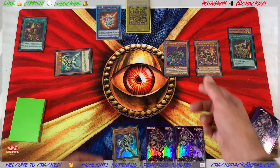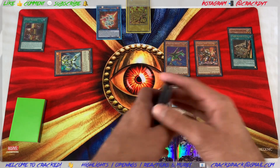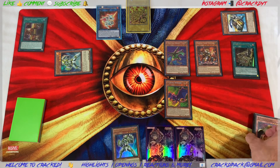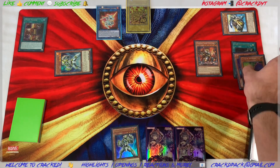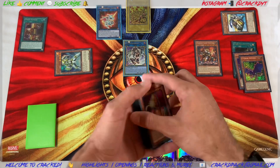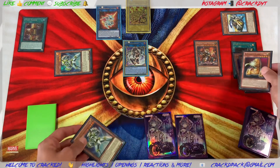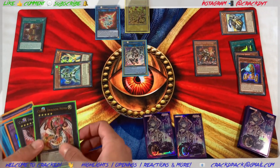Effect of B to unequip Union Hangar, then Union Hangar's effect to equip Union Driver onto B. ABC players know this — Driver's effect to banish itself and equip another piece; we'll equip C. Then C unequips, and you send B and C to make IP Masquerena, triggering B to search out A to hand. Now your other Galaxy Soldier is live, and once you activate it by ditching A, you can go into Nova.